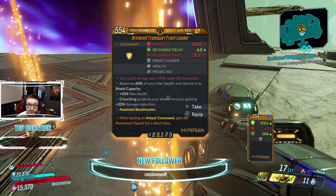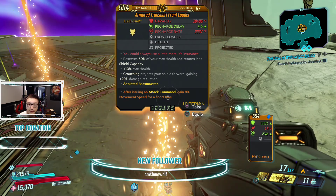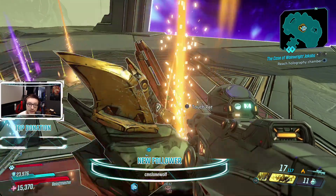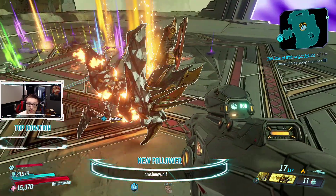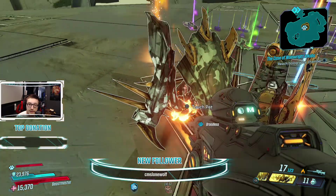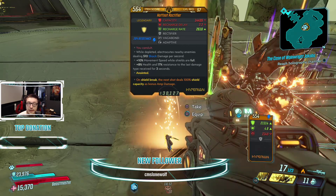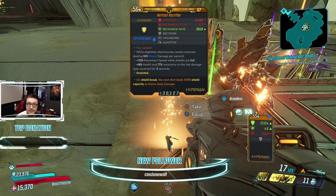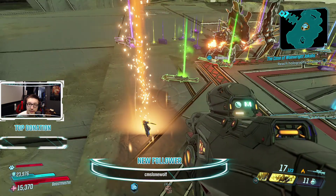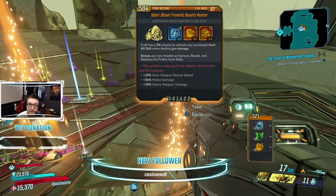Looks like I got a Front Loader with attack command movement speed — I'm looking for a Front Loader but I hate the prefixes on that one. I got a Phase Cast Krakatoa — it's actually my second one. Got a Hot Foot Rectifier on shield break for extra damage. I'm not a huge fan of those simply because the electrocuting nearby enemies and the Novas don't do a ton, so I'll probably sell that.